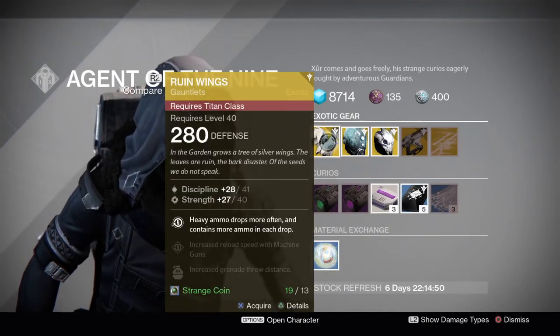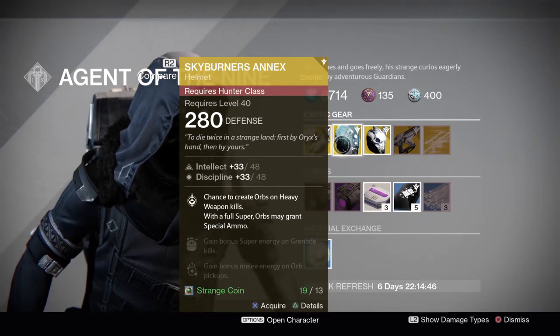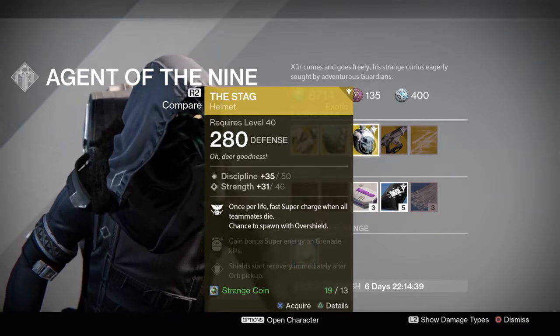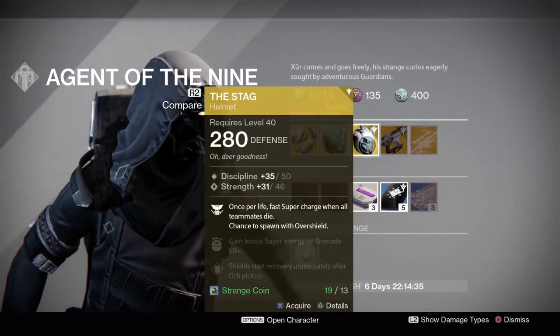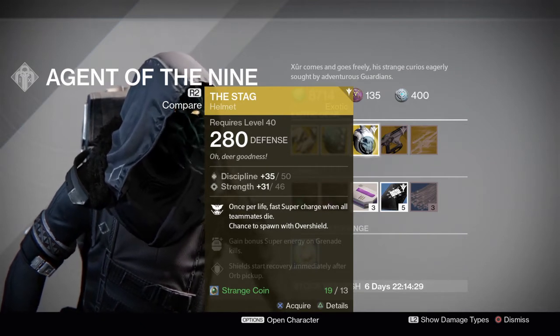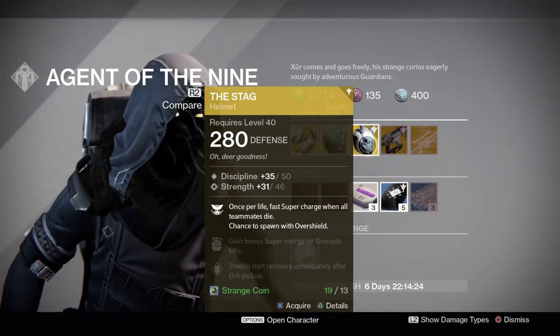So we got Ruin Wings for the Titan, which I already have. I just picked up the Skyburner's Annex for my Hunter, so I picked that up. One of my buddies is actually looking for The Stag. I'm not sure if he's going to like the stats that come with it because it's 280, whereas you find it in the wild it's 290. But he can't seem to get lucky, so at least The Stag is there if he wants it. It's a pretty cool helmet but I prefer the stats I have on mine.